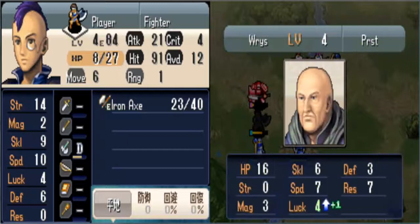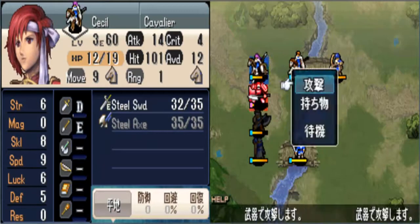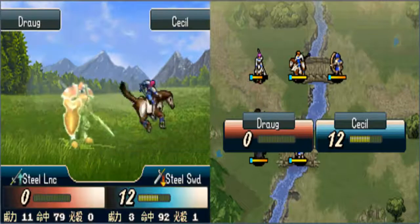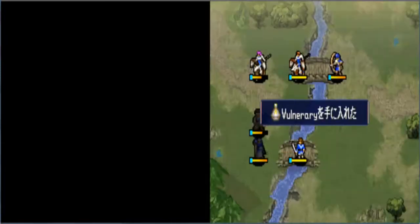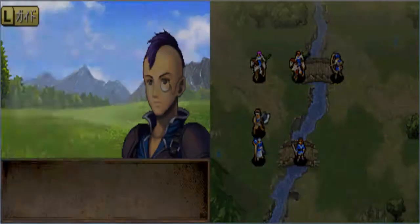Show me your amazing level up. I actually surprised he got luck. The time I was doing this before, he got a no stat level up. Whoa! That's pretty good, Cecil. I would prefer you to get defense, but still amazingly good.